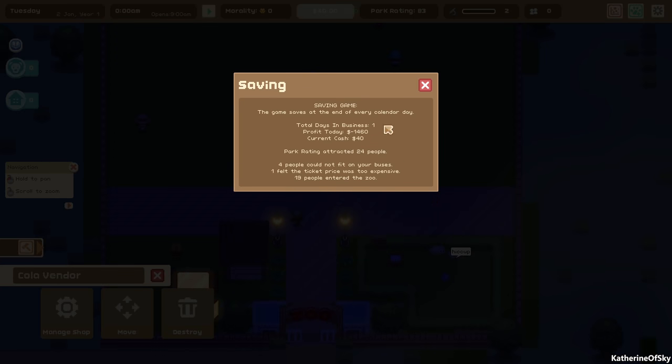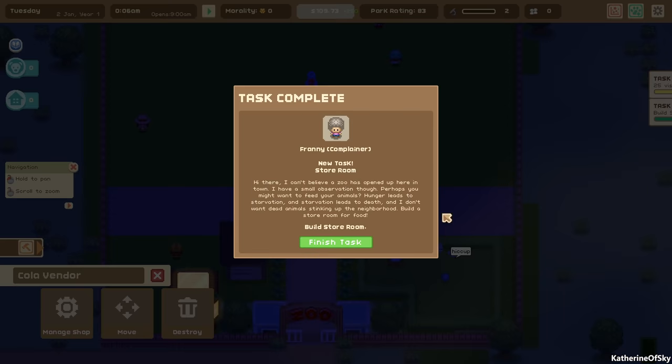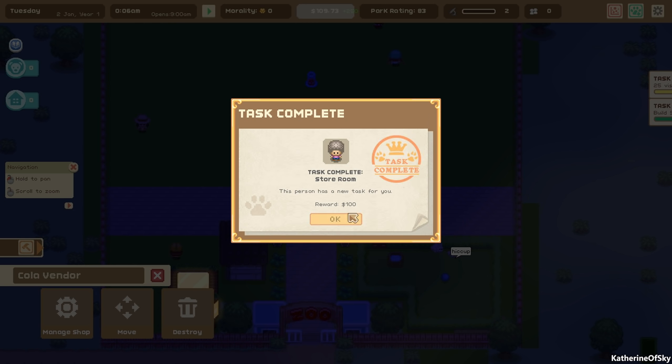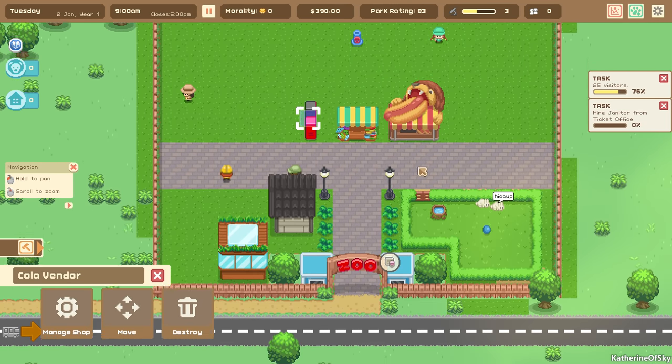We've finished our first day. Here we see our daily profits. Keep in mind the game doesn't take into account people's salaries in the daily view — you have to pay their salaries at the end of the week, not each day. This profit only looks at income minus expenses like food for the animals. We attracted 24 people, but four people could not fit in our bus and one person felt the ticket price was too expensive. So we need 25 visitors.